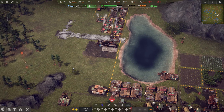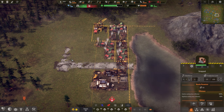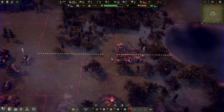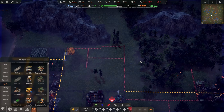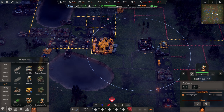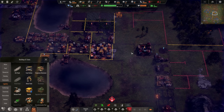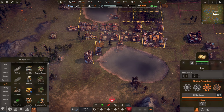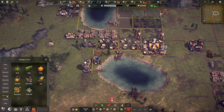We'll just max that out — that's our research station back up and running. We can do with another scrapper. Let's demolish this decontamination post; that may have been a bit too soon given that we're short of coal, but we'll cope. School is now built so we'll demolish this current one, and we'll once again have them focus on handling clothing.